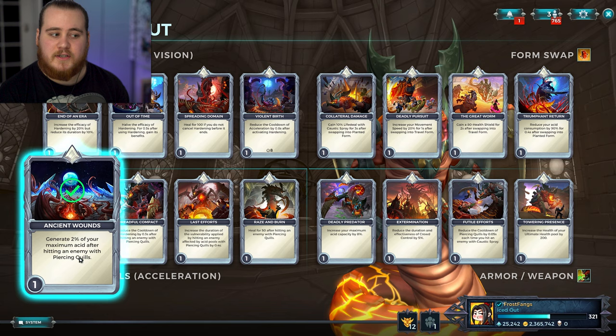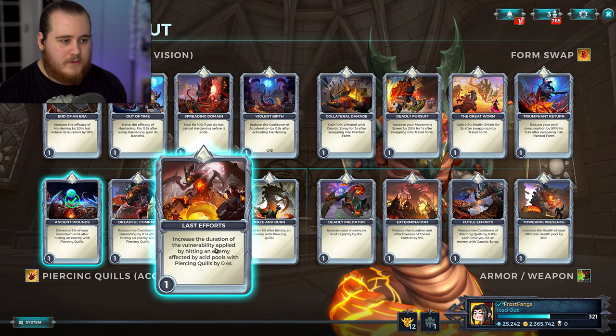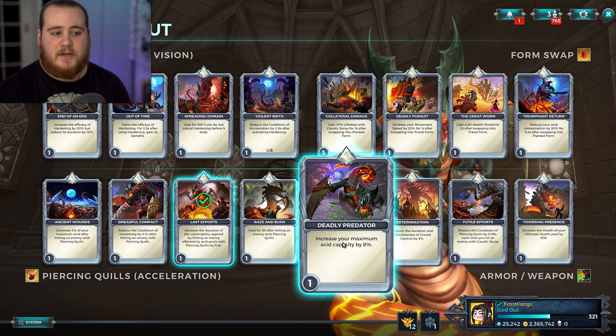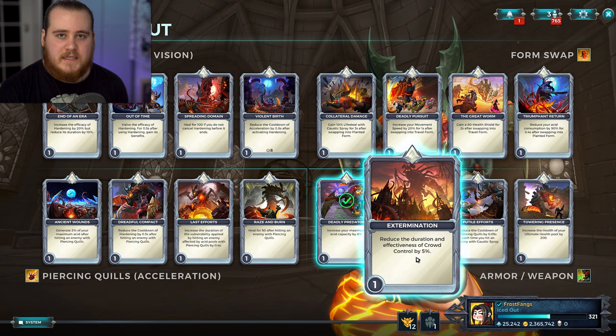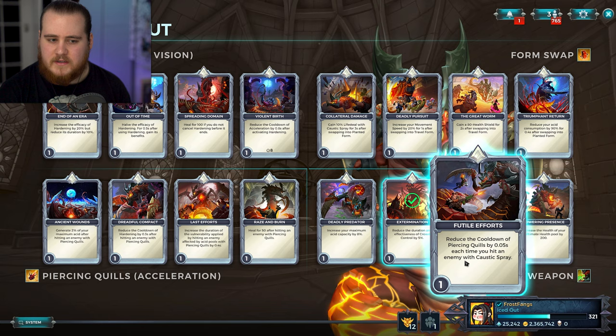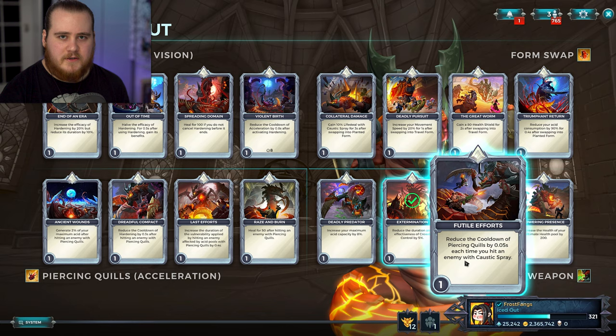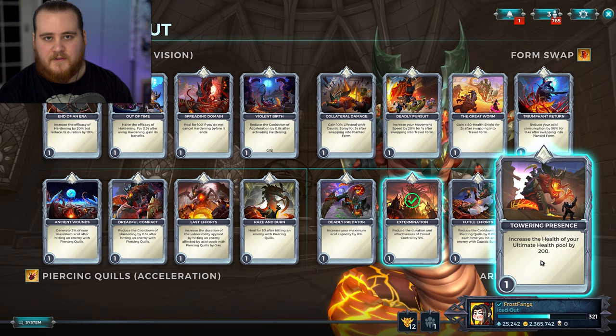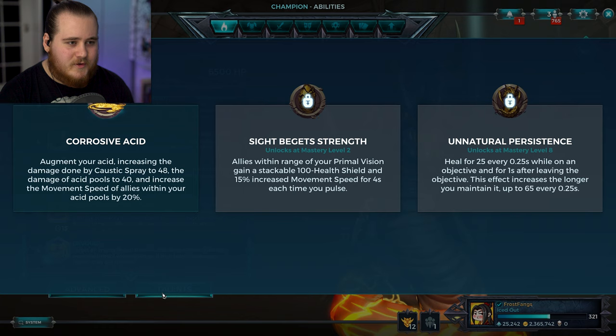Deadly Pursuit increases movement speed by 20% for 5 seconds after switching into travel form, and there's also one that gives you a shield after stance switching. Triumph from Return reduces acid consumption by 90% for 0.4 seconds after switching into planted form - I think that might be picked up quite a bit. For the quills and acceleration cards: you can generate acid when hitting somebody with your quills, reduce hardening cooldown when hitting with quills, increase vulnerability duration with the acid pool and quill combo, and get a small heal after hitting with quills. There's also a card to increase your ultimate health pool by 5% per level.